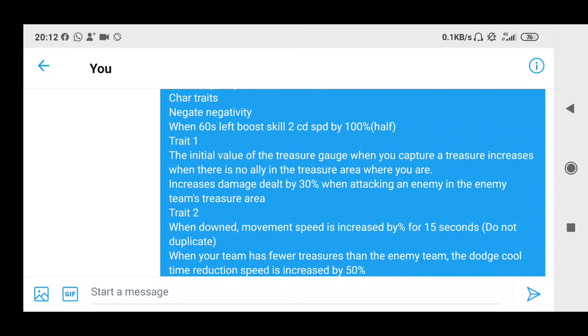Next: when there's 60 seconds left, boost skill 2 cooldown by 100% — essentially 100% means half. So when there's 60 seconds left, depending on how fast the skill is, it's going to reduce by half. If it's like a 30-second skill, it's going to cost 15 seconds to recharge. Next is trait 1 — when you capture a treasure, it boosts the treasure gauge when there's no ally in the treasure area where you are. Not that useful, but it could be something better — I'll take it.